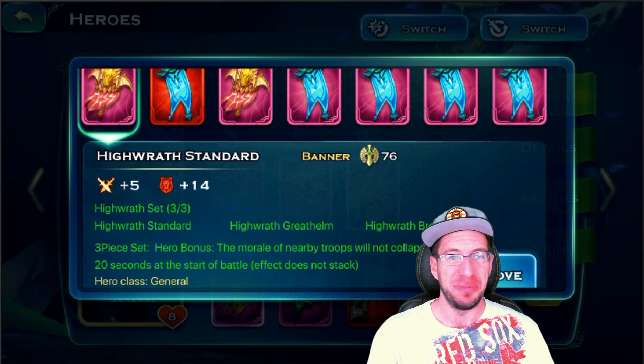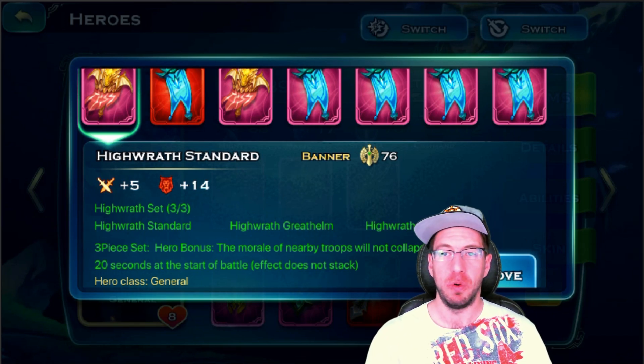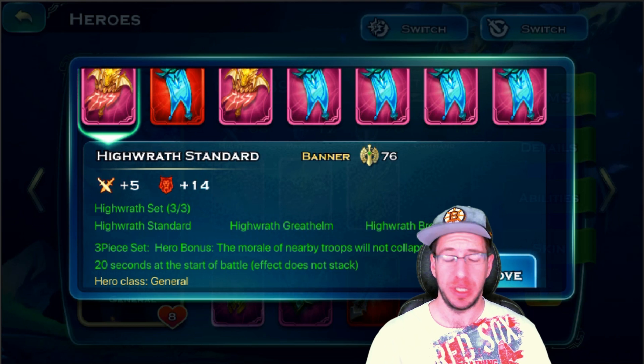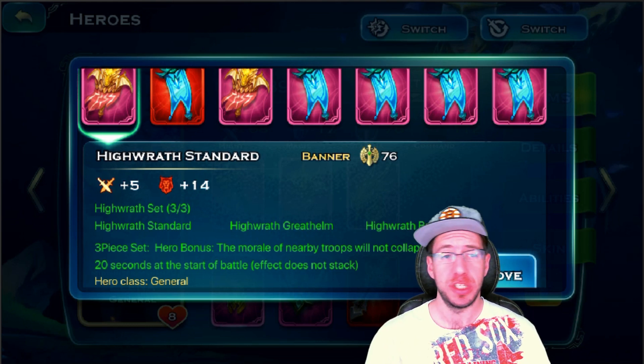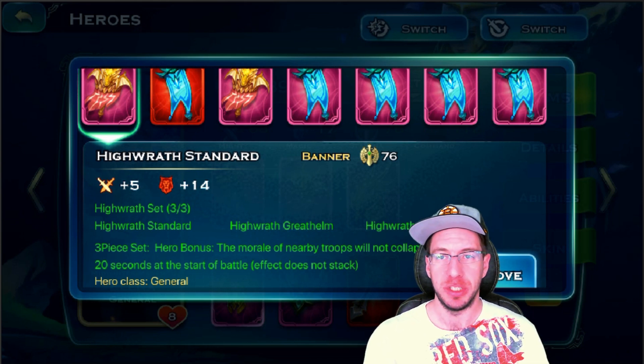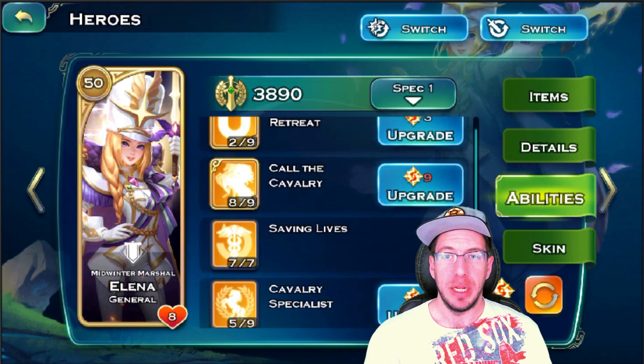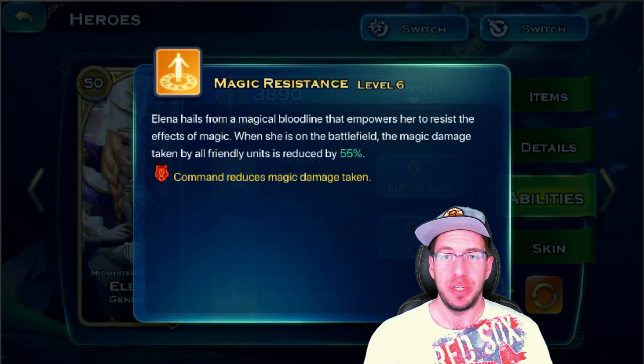It prevents morale collapse for the first 20 seconds, which can help out tremendously — survive that burst so your archers, spearmen, whatever you're using, will still be around in the fight and not just running away out of fear. Alina is the mastery of Cavalry, but her biggest thing is the magic resist.